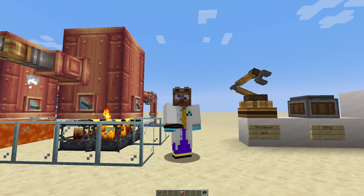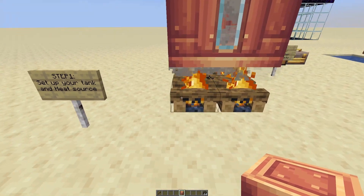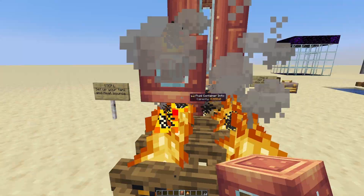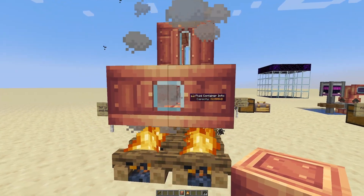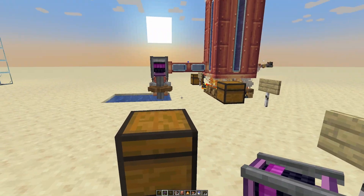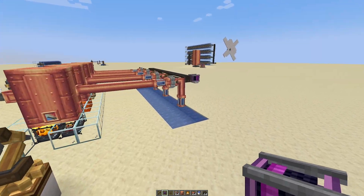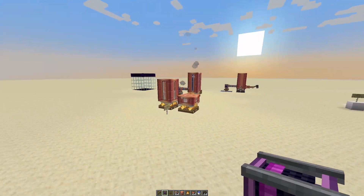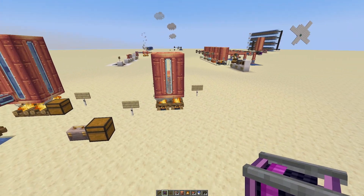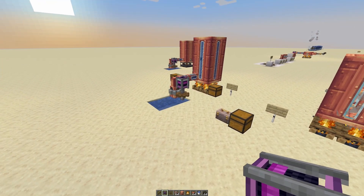Let's build our first boiler and steam engine. Step one is to build your tank and put it above a heat source. Plop down your four campfires, grab your tank, plop it on top. Now we need to get some water into our tank. I'm going to use a creative motor, but you should know how to get water into your pipes with some pumps. If you don't, I've got my getting started with Create tutorial — I'll leave a link in the description, and hopefully a card above my head here.